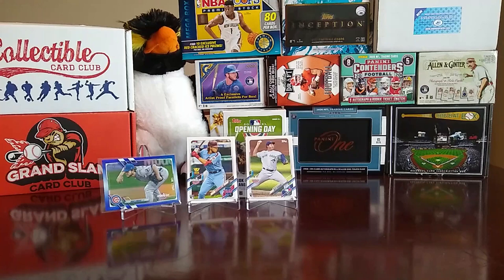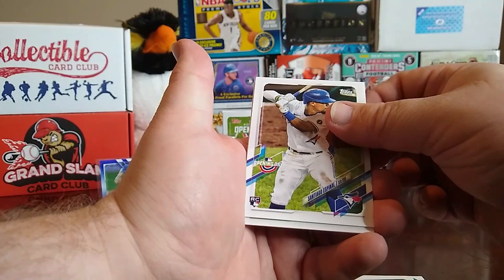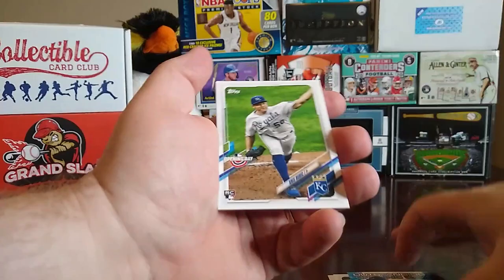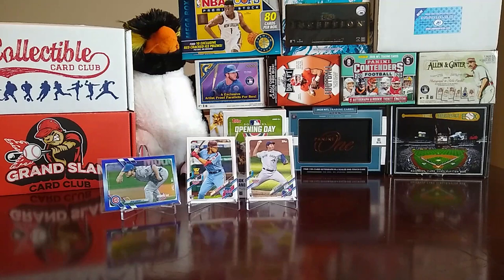Alright, and this is the extra pack. We have a Wilson Contreras, Brandon Nimmo, Santiago Espinal — that's a rookie card. Then we have an Outstanding Opening Day of Bob Feller, a rookie card of Chris Public, Rougned Odor, and a Yordan Alvarez.